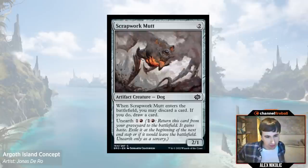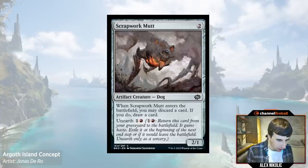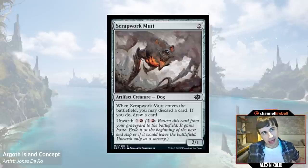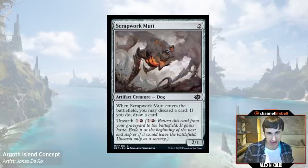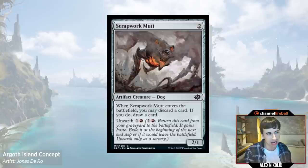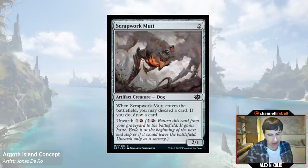Starting with Scrapwork Mutt — two mana, 2/1, when it enters the battlefield you can discard a card, if you do draw a card, unearth one and a red. The big question with Scrapwork Mutt is often: what do you discard? Sometimes it's obvious — if you have extra lands and need spells, you discard your lands, and vice versa. But I would also say: don't be afraid of pitching nothing. Don't feel like you're missing out on value, because if you have a tough time deciding what to discard, that probably means your hand is pretty good. The idea behind Scrapwork Mutt is it's there to improve the quality of your hand. So if you don't think discarding a card and drawing a random card from your deck will improve the quality of your hand, just don't discard it — you don't have to. It's an option. On turn two I will just not discard it, and it's still fine.